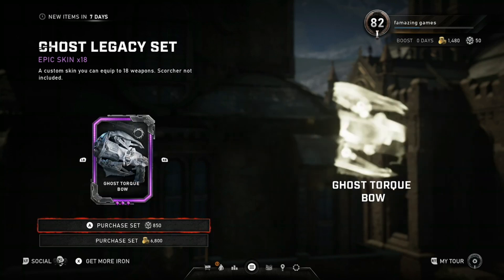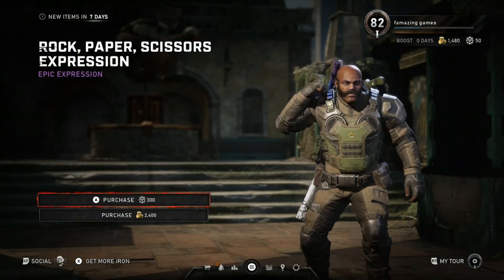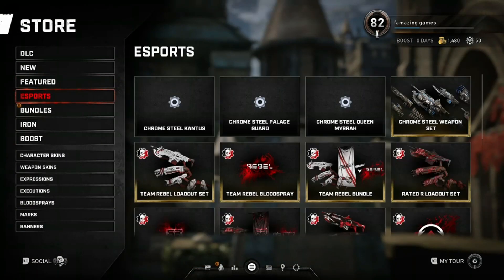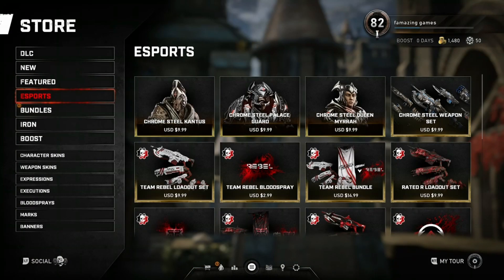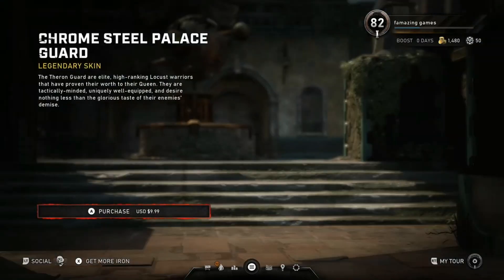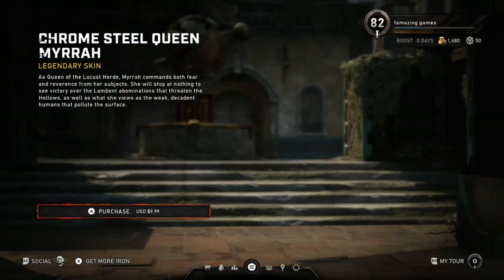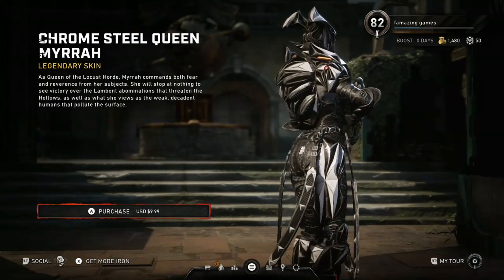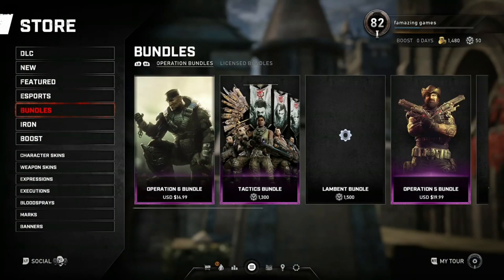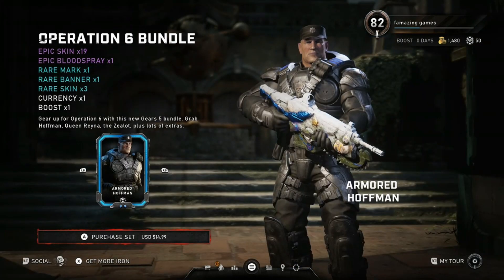I'll also be checking out the character skin section — maybe they put the old skins from the previous operation back in there. We got rock paper scissors expression, 300 iron, 2,400 gold coins. For esports: we got Chrome Steel Kantus, maybe $10. We got the Chrome Steel Palace Guard, $10 as well. We got Chrome Steel Queen Myrrah, $9.99 — basically $10.